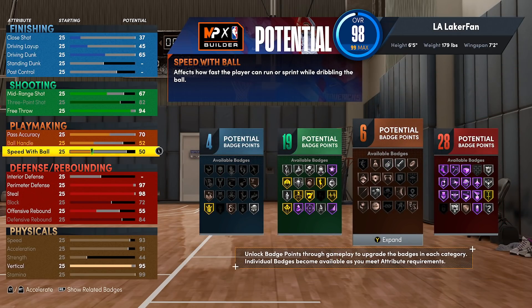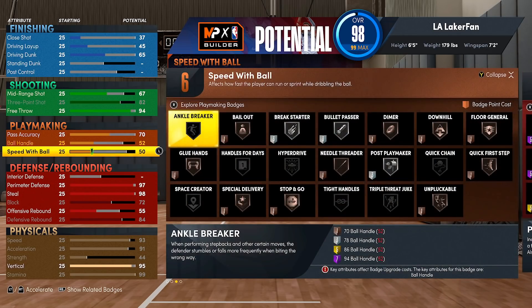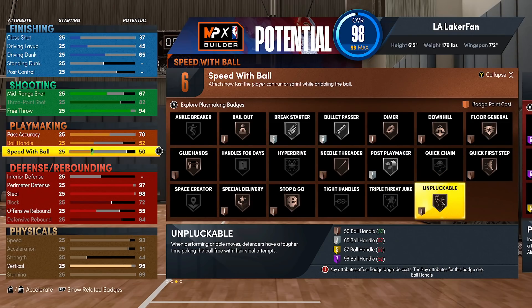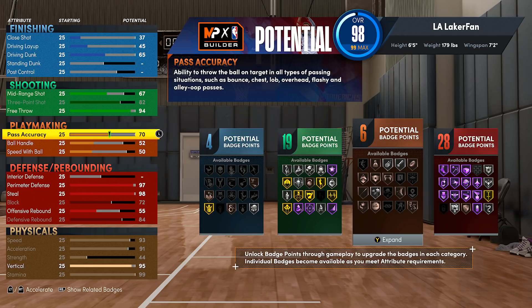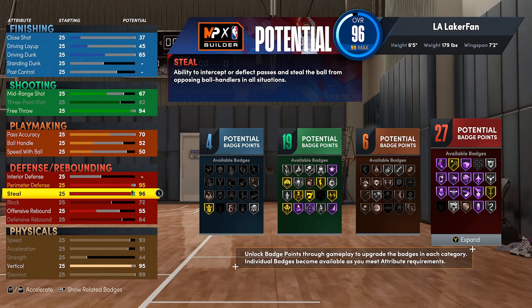This build does still get bronze Unpluckable and bronze Quick First Step. This is a true role player — you're going to be playing as a specific lockdown if you have a build like this. But if you wanted to, you could go with 94-95 perimeter defense, just go with 96 for Hall of Fame Pickpocket and call it a day. Or if you don't believe in Pickpocket that much, you could just go to 90 to achieve Hall of Fame Interceptor. The budgeting goes all over the place.